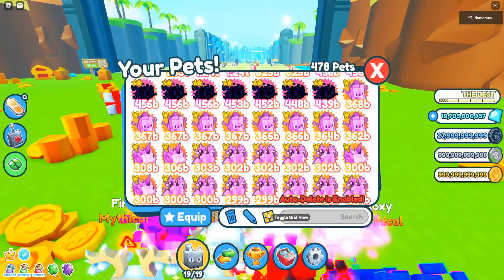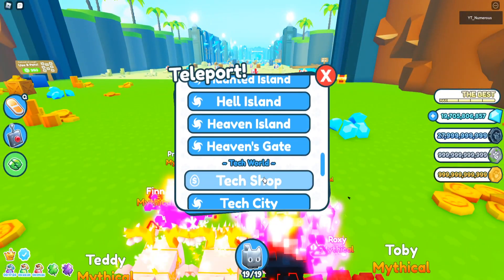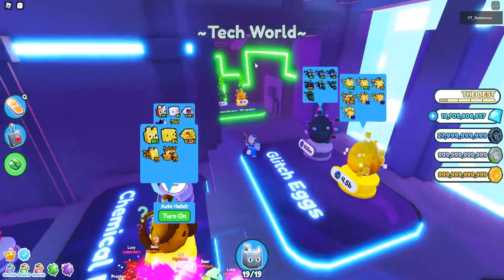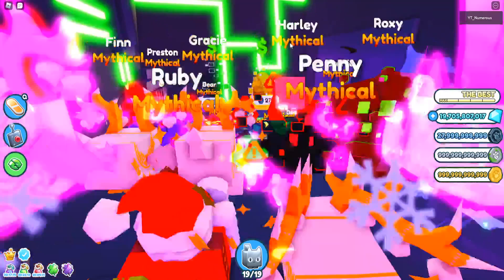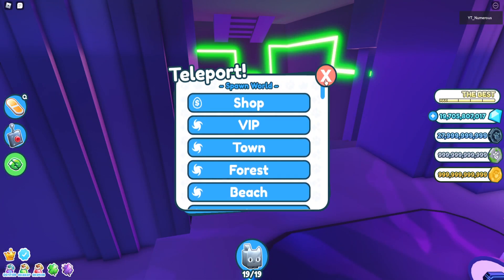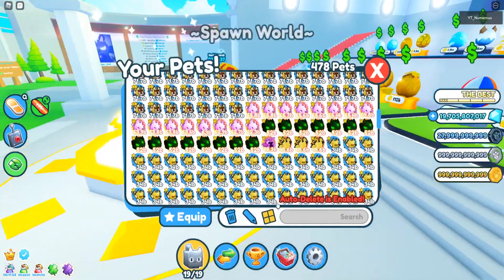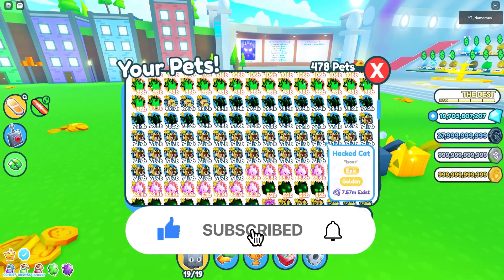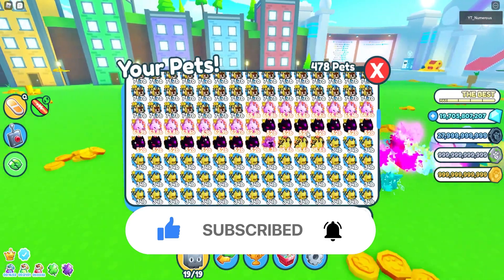For this, you guys are going to need pets from the Hacked World, which is right down here if you go to the tech shop. You're going to have to unlock the secret area, buy these eggs, and there should be a gate you can unlock to come through. The next thing you want to do is make your pets golden, and then make them rainbow. I've already done that with most of my pets — I haven't done these because we're going to experiment with other fusing methods to see if you can do them with golden as well, which you should be able to.